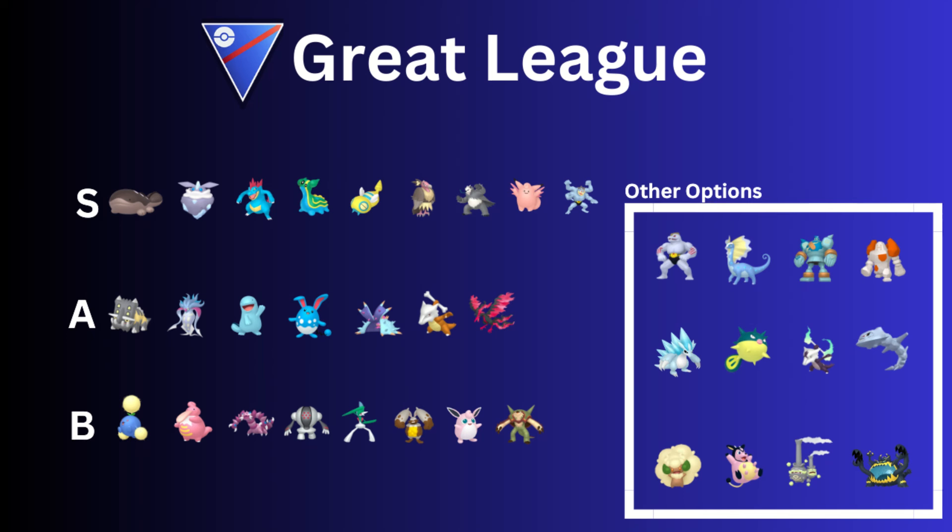Then we have Mandibuzz — a bulky, bulky flying type Pokémon. It can take hits for days, even super effective hits. One of the best flying types.